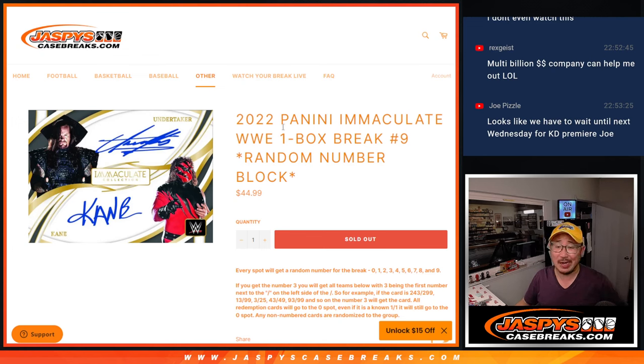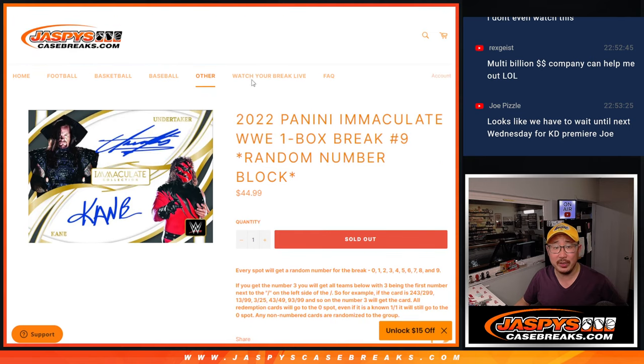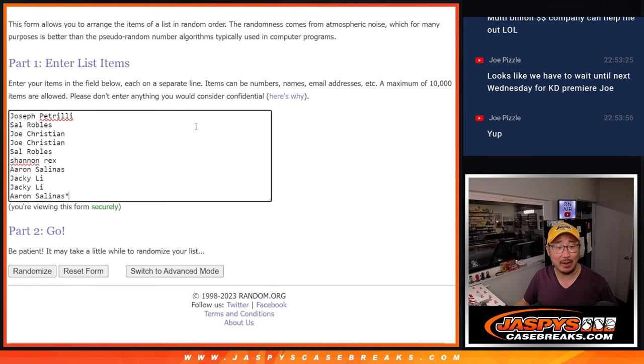Hi everyone, Joe for JazbysCaseBreaks.com with a 2022 Panini Immaculate WWE Random Number Block Break Number 9. Here's how the number blocks work if you're not familiar with it. Big thanks to this group right here for getting in on it.